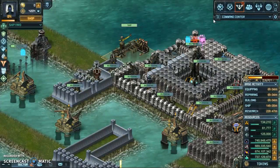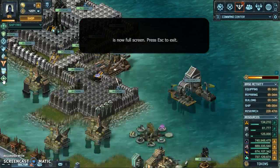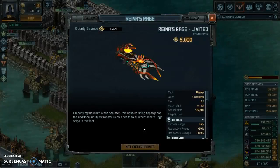I'm going to concentrate on the builds that I have. I'm not even going to do the bounty as much as I'd like to — I'm just going to do my thing. I'm not going to get Rena's Rage; Rena's Rage is a flagship, that's the reason why it costs so much. It has the additional ability to transfer its own health to all other friendly rage ships in the fleet, which would be great, but I'd need 5,000 more points added on to the weapons — and that's not going to happen.